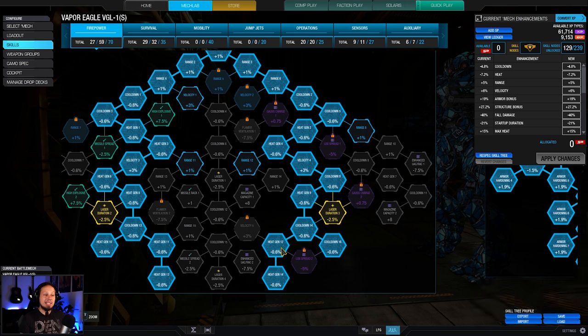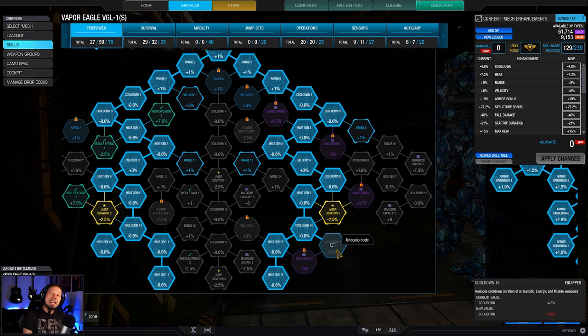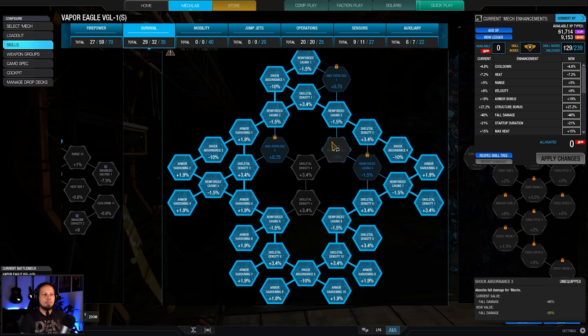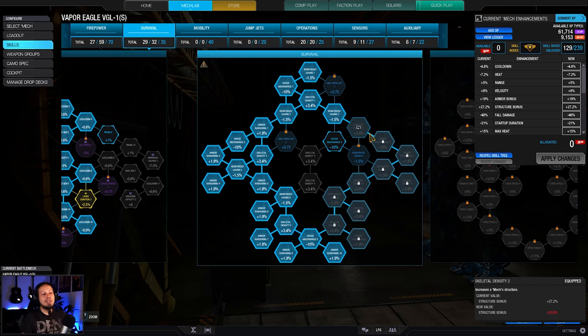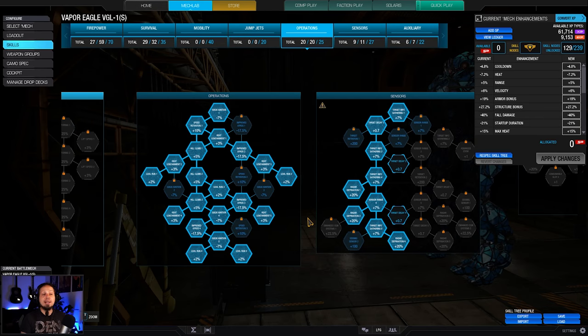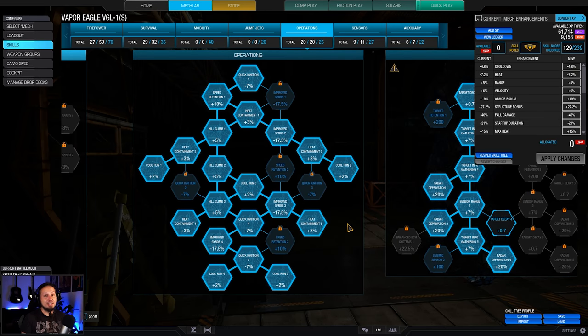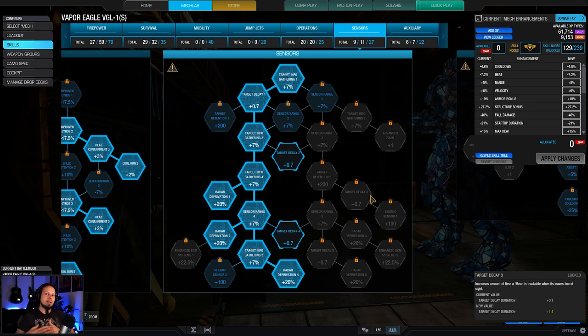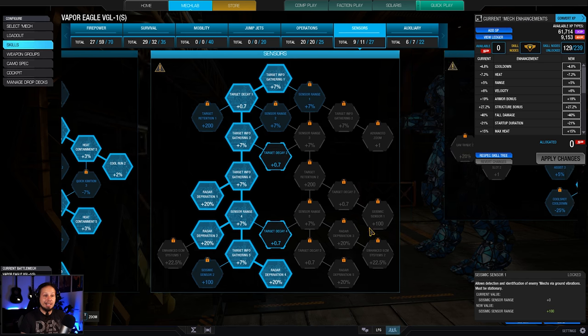We also get a bit of cooldown, and honestly this cooldown node is maybe debatable. You could take that out and add it to more velocity, because velocity is pretty good — we also get velocity nodes here and here. Or you can invest into something else, maybe shock absorbance, skeletal density, the last missing point on the survivability tree. We have also maxed out our cool run and heat containment, since it's a big energy build. Then rated probation for great pop-tart security, which means we jump out of cover, shoot our projectiles, and while they are flying and connecting to enemy armor, we are falling back to safety — and as a result break locks that enemies had on us while we were in the sky.